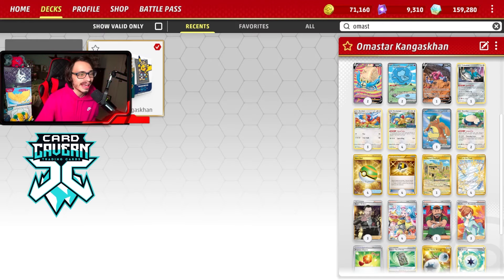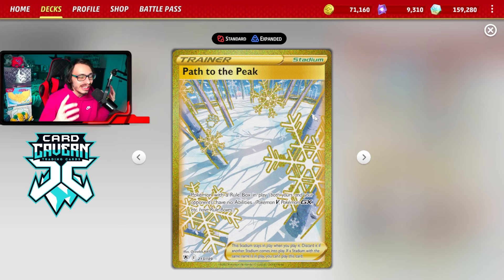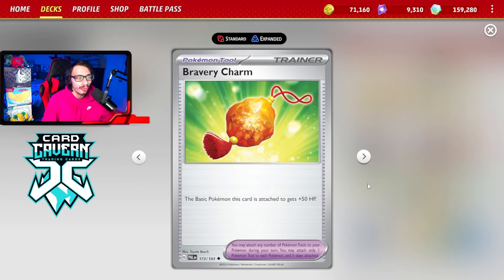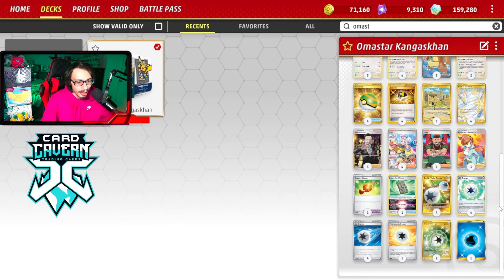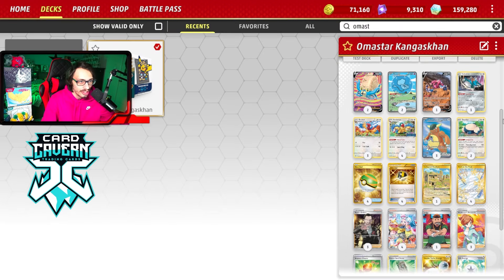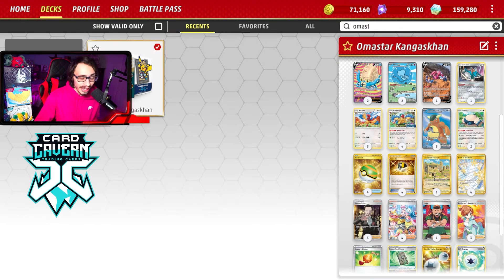And there you have it, folks — that is my Amistar Kangaskhan deck in action. We did beat a Charizard deck in today's video, which is pretty cool. Obviously having access to the Path really did carry us. I think if I were to make any changes to this list after playing it, I probably want to play more Bravery Charm — maybe two to three. I don't know what we would cut exactly. Maybe an Energy, or you could cut the Collapse Stadium to add another Bravery Charm. I wouldn't hate another Bravery Charm in here — that's really all I would change.